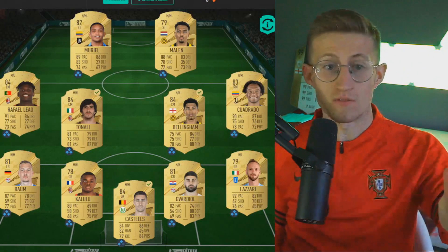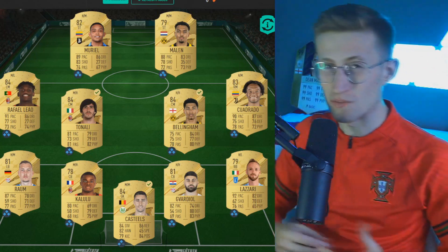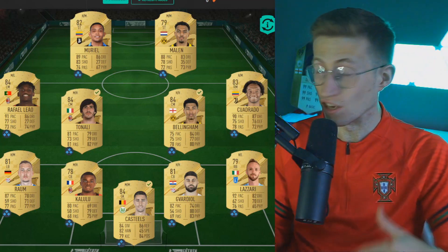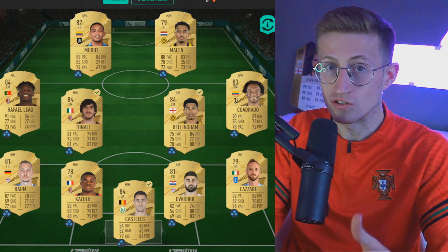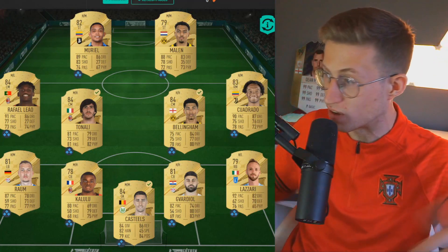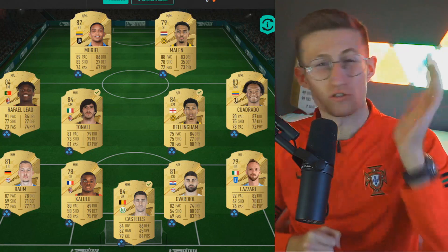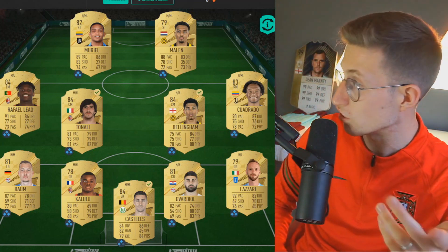I do apologise for the different lighting — I thought I had recorded this part, but I didn't. But this team is for 75,000 coins, which is great value. I think 75-80k is a very good cutoff point for the best value teams you can get. It's fantastic: a great midfield of Tonali and Bellingham, a front two of Muriel and Malin as cheap overpowered strikers that will last a long time. Wingers with pace in abundance that can also finish, with great dribbling in Rafael Leão and Cuadrado. Defensively, Kalulu, Carvajal, Lazzari, and Rüben. The defence is where you can improve in future, but for the entire package at 75k — sitting between 50 and 100 — it's a great middle ground with 32 chemistry.